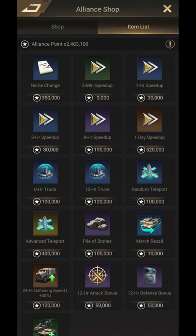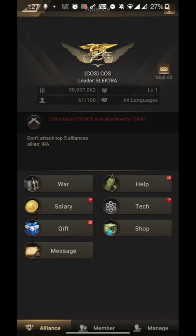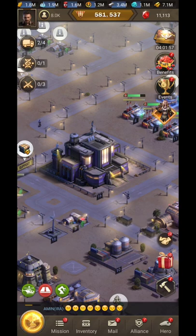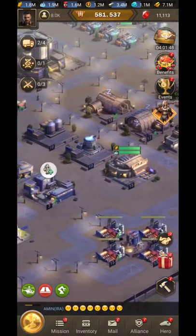The R5 and R4 must buy these items from the item list and place the gathering bonus in the shop. Use that before going for a gathering event or similar, just for increasing the gathering speed.